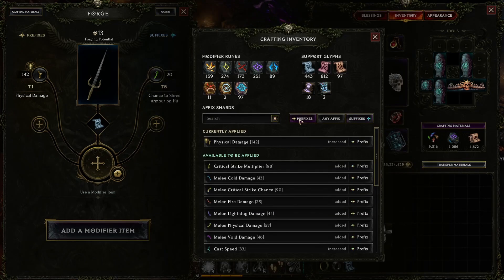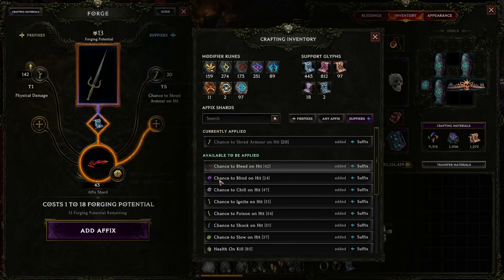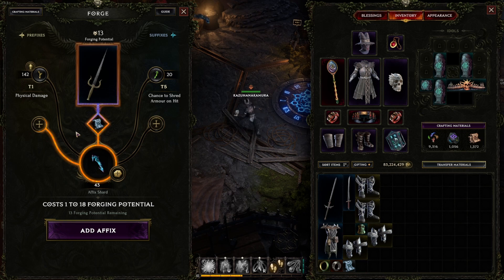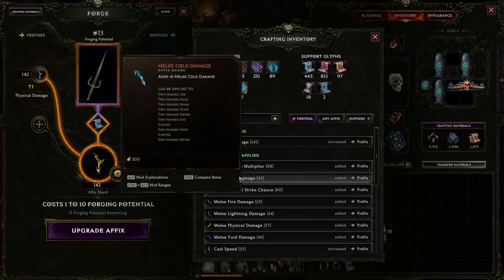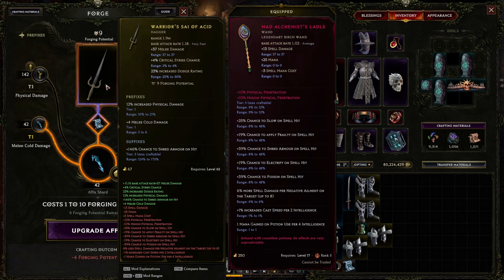The left side of the forge is for adding prefixes, which are typically offensive modifiers, and the right side is for adding suffixes, which are usually defensive modifiers. You can have only two of each on an item, unless there's one sealed affix, which we will cover later. Press the plus sign on the left to add a prefix and the plus sign on the right to add a suffix. If you already have affixes on the item, there's a smaller arrow where the affix is that you can press to upgrade it a tier higher. If there isn't an arrow, the affix is either maxed out or you don't own the required shards. You can also view the tier and roll by pressing and holding both Alt and Control together while hovering over the item.